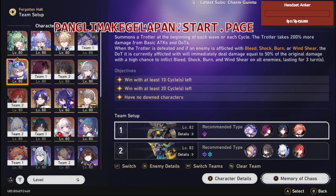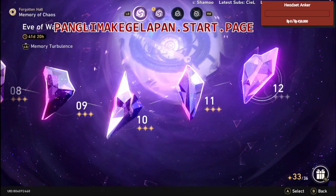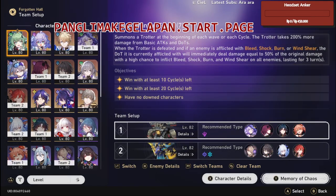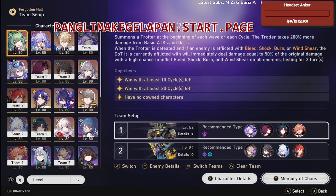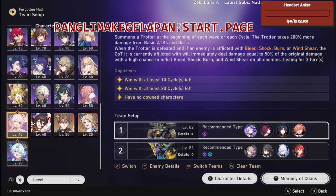For alternatives in the first half, you want all DOT characters or at least characters that can give you some debuff on enemies. I have to say, Black Swan is really really good here — if you have her, use her a lot. For other characters: Kafka, Sampo, Blade, Sample Fire, Guinaifen, Luka, and Mama Himeko — there are a lot of DOT characters to choose from.